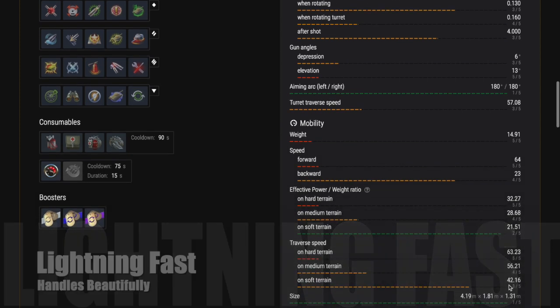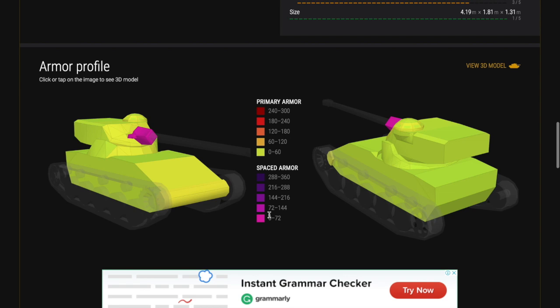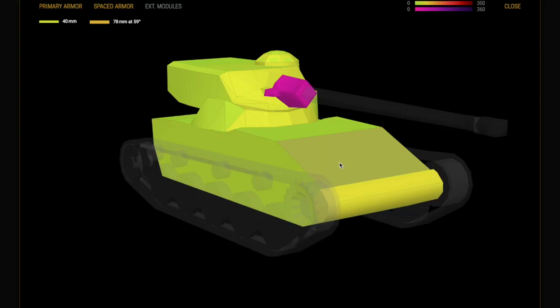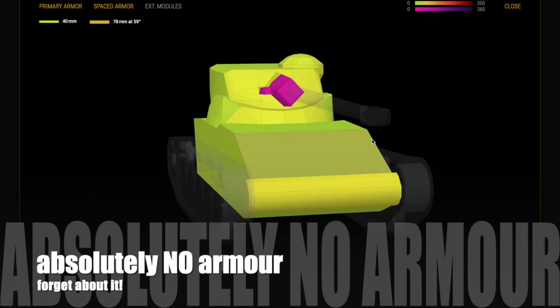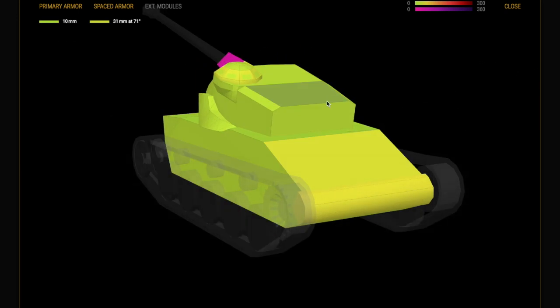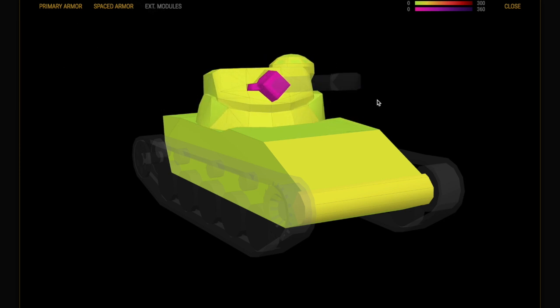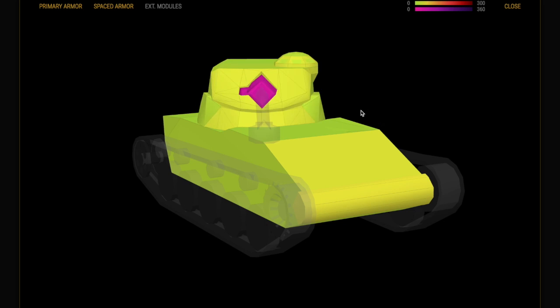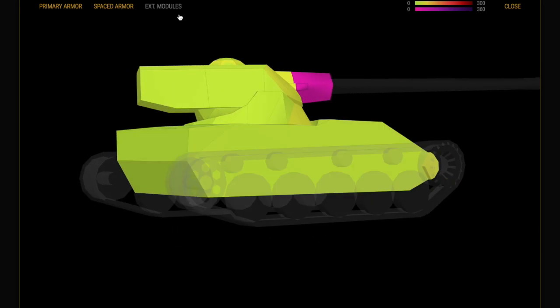You need to use ambush tactics. As with previous versions of this tank, it is lightning fast, handles beautifully, and gets around the map really well — 64 km/h forward, 23 going backwards. Like the tanks before it, it has no armor, so forget about bouncing anything unless you get extremely lucky. But it's small and fast like its predecessors, so it is a difficult target.